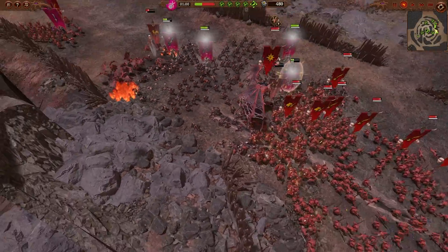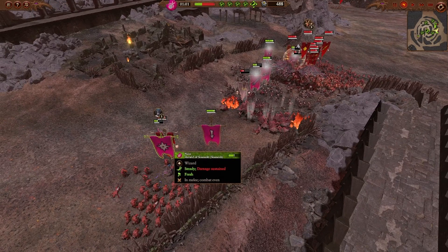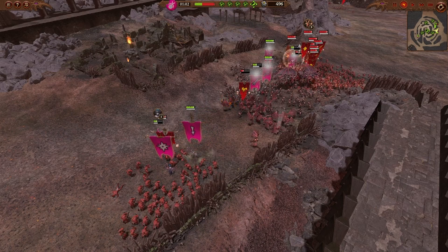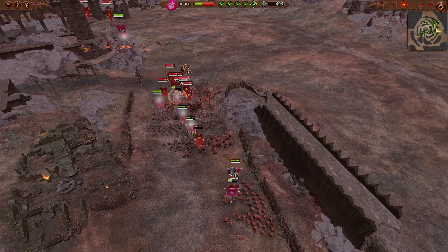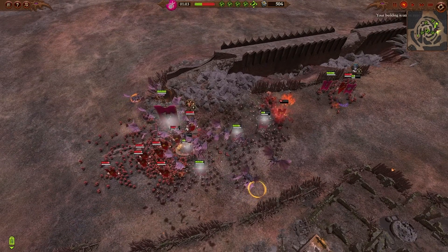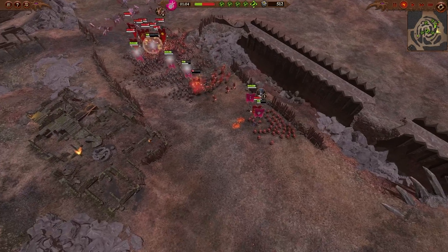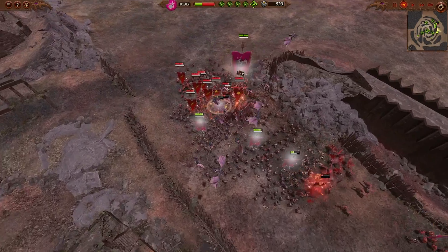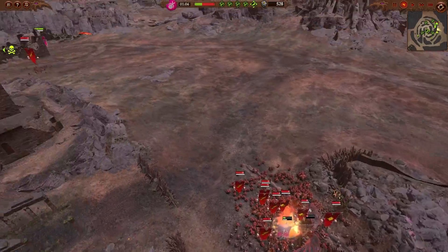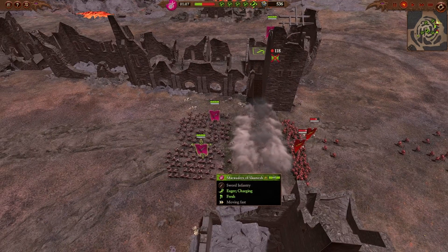I start casting Whip spells to manage what's going on, but I let my Herald of Slaanesh sit and take damage too long — this is my first big mistake, just letting my caster sit and take hits. Chaos Furies come in and go down pretty fast, thankfully. My Marauders hold the line really effectively. That barricade just got destroyed, so I move my Marauders into position to re-engage the Blood Letters.